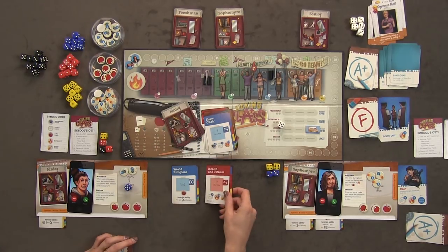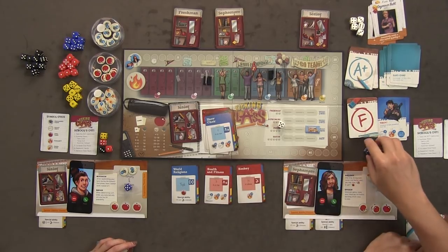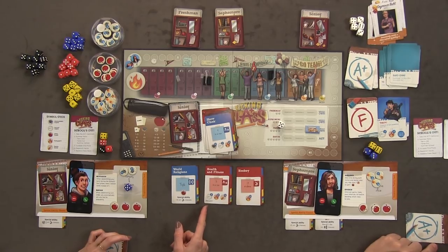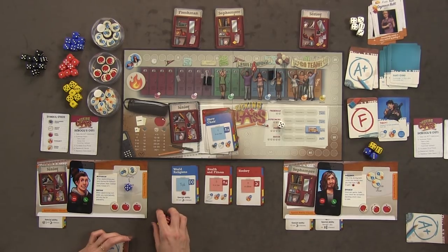Last trimester of junior year. I didn't pass anything — I need some apples. I go last this trimester. I'll try health and fitness — three in a row. I rolled a four, a six, and two ones — not good. I re-roll and get similar results. I have a cheat card that lets me immediately retake a class instead of failing. I take it again but still can't get a three to complete the sequence.